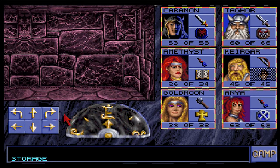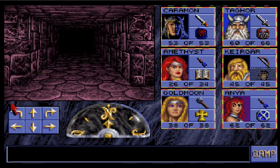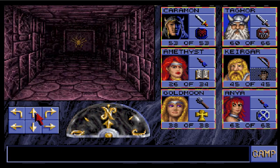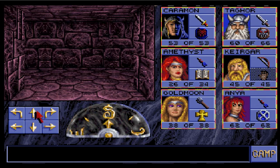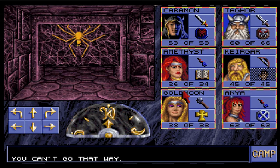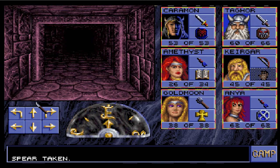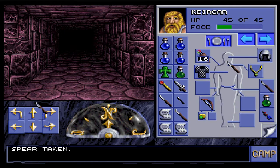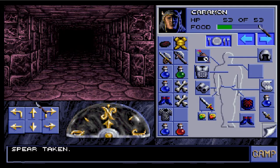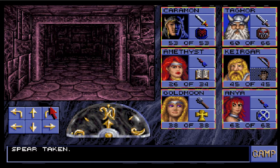Storage. Cool. We got a door with a button, another door with a button, and another door with a button. Some storage here. A spear. This can't be just any old spear. Who can hold this one? Detect magic. I'll pick up the other things.